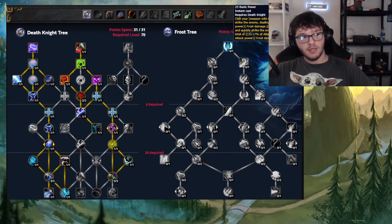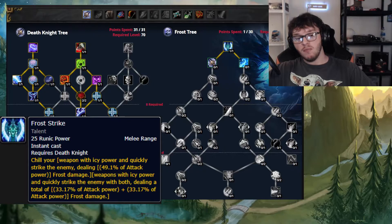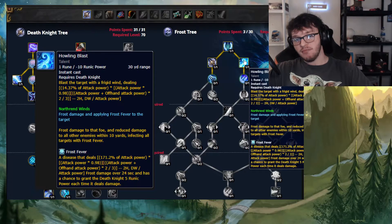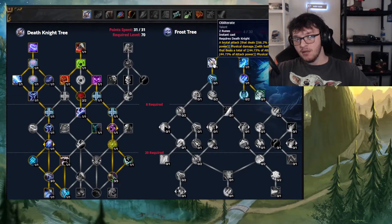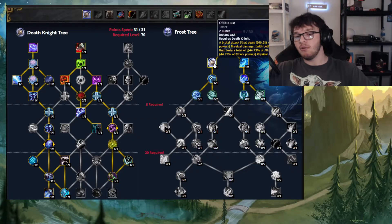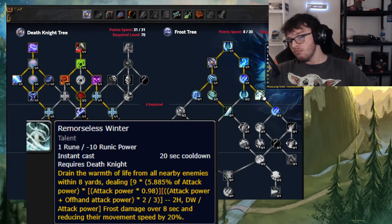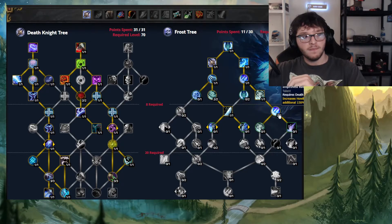Now on to the Frost spec tree. Frost Strike is your Runic Power spender — with Runic Empowerment it can generate runes back. Obliterate is your Rune spender, and Howling Blast applies Frost Fever to everything. Rime increases the damage of Howling Blast and has a 45% chance to proc from Obliterate. Then Killing Machine — your auto-attack crits have a chance to proc Killing Machine, which makes your next Obliterate crit. Then Runic Command and Remorseless Winter. So far, this is all baseline — all builds are going to want these.